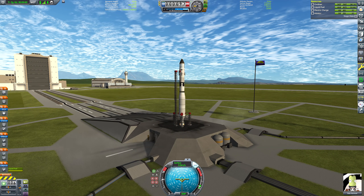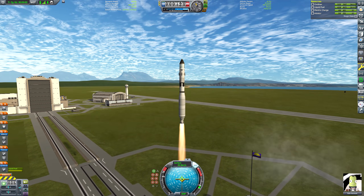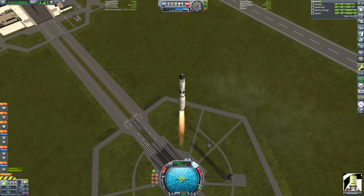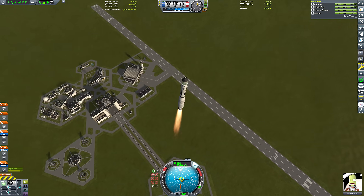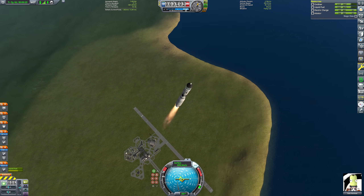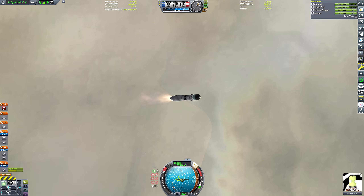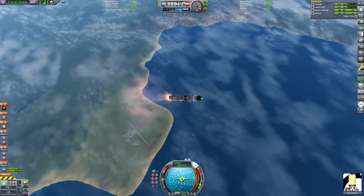Here you can see I have constructed a fairly basic Mun rocket — nothing to write home about really. It's got some science kits so we can grab some science points whilst we're there and further our journey along the tech tree. It's a little bit overkill for a first Mun landing rocket, chiefly because obviously I have to have space for two Kerbals on board. For most people, your first Mun rocket does not need two seats, and that's why I'm kind of glossing over a lot of the details in this video.